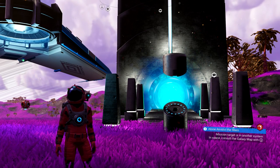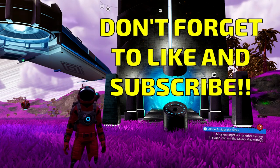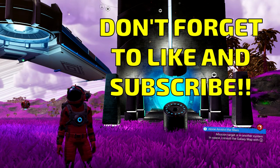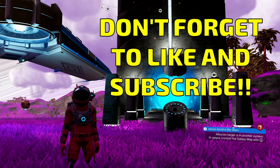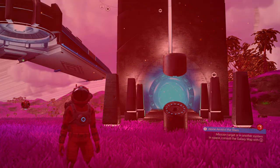Welcome back to No Man's Sky everyone. Jason here, and today I'm going to show you how to get a white squid ship, and it's going to be awesome. The best part is we don't have to worry about waiting for hours to get it. So let's do this.